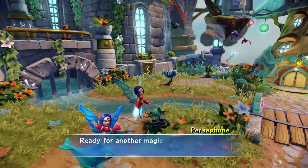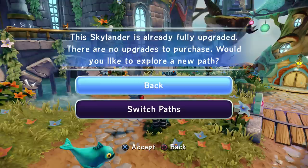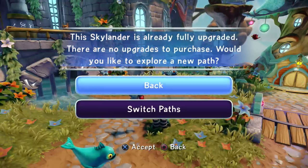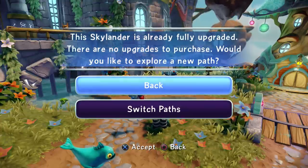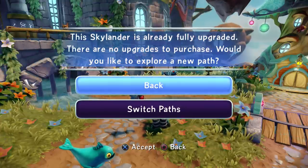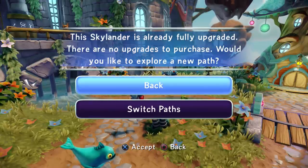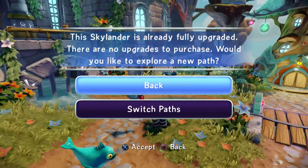You go to Persephone and she asks if you want to switch path - he's fully upgraded. Once you've chosen a path and bought all the moves, you can switch path back and forth, which is very awesome. You can really try it out and see which path is best.